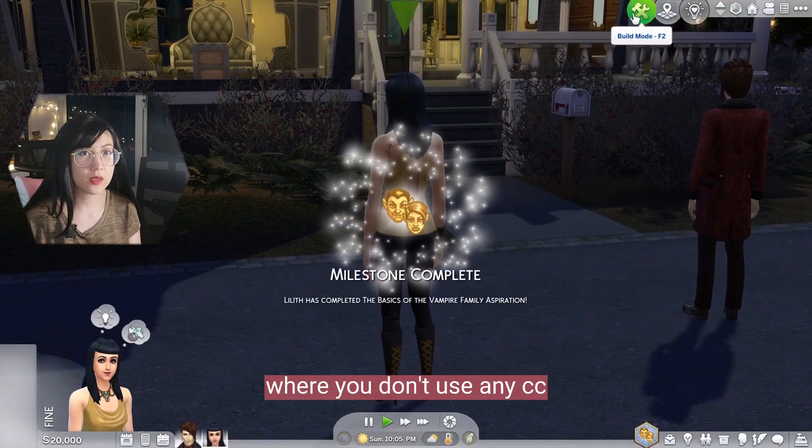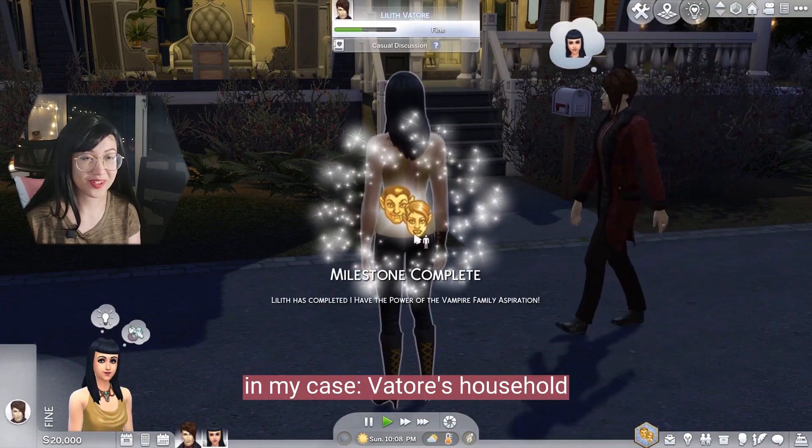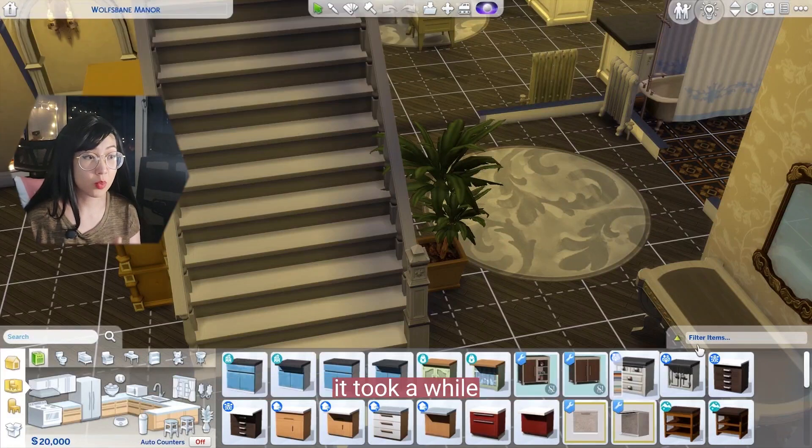The next thing to do is try it out on another lot where you don't use any CC — probably an NPC lot. For example, in my case with the Vataris household, the debug option showed up quickly. When I went back to the violet household, unfortunately it took a while.